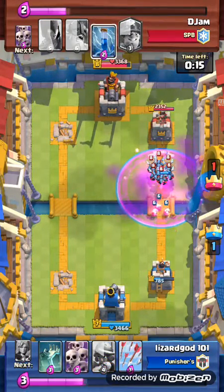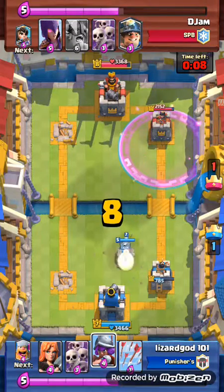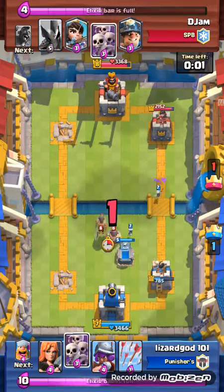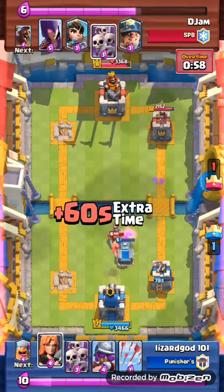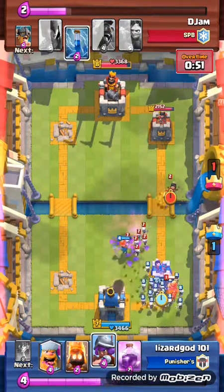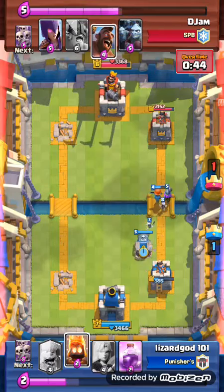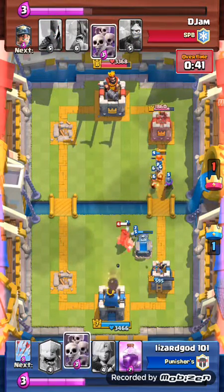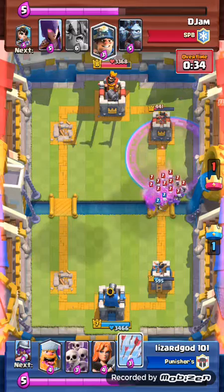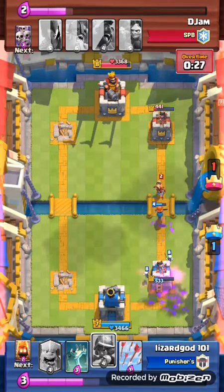I place valkyrie and lumberjack to get that hog rider and princess — lumberjack really doesn't want that princess to get there. Five, four, three, two, one — he places elite barbarians by my tombstone and also skeleton army, which I don't understand. I arrow his skeleton army and then try to go for a random push. He places his hog rider, which confused me because I have a tombstone. I rage my musketeer thinking she'll get rid of the tower in time but she didn't.